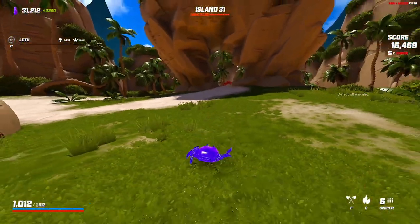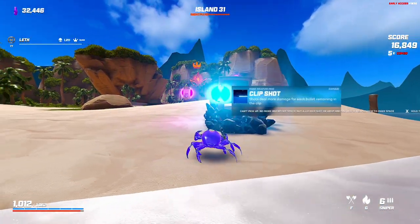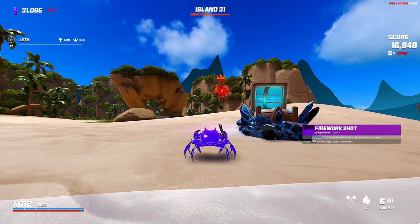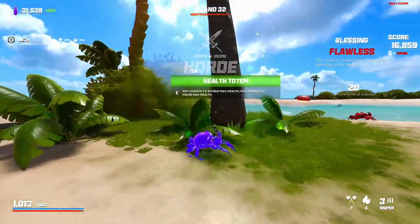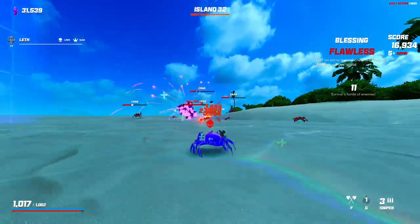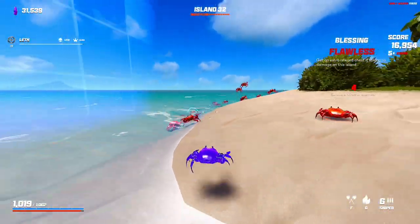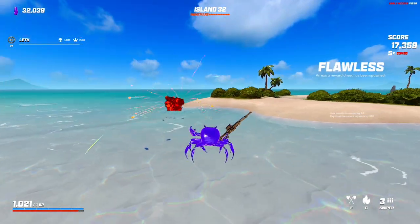Assassin's increasing our damage by 3% every one-shot too, so we're just getting fed. Damage chest — got firework shot! Firework shot is so good but it's so chaotic, we've got to do it though — 20% chance. Let's go for a spiked flawless here. Do we go for the green totem? Let's wait till after the round's done.